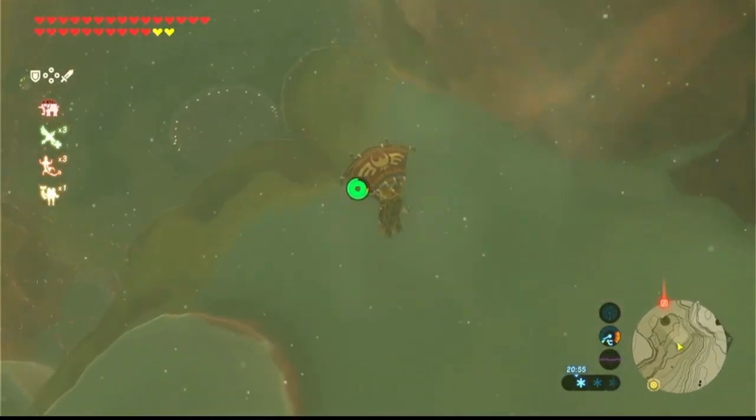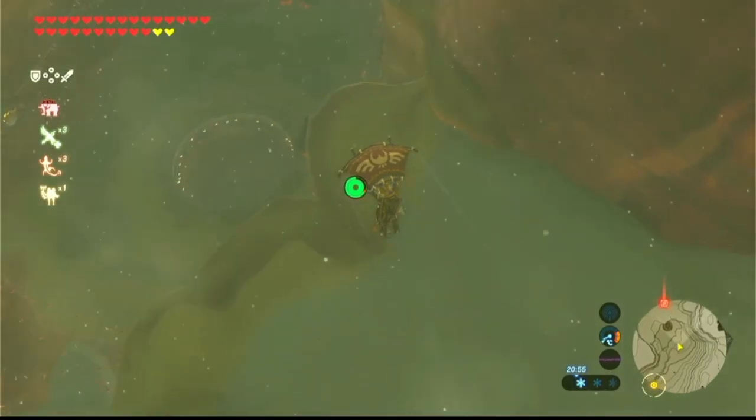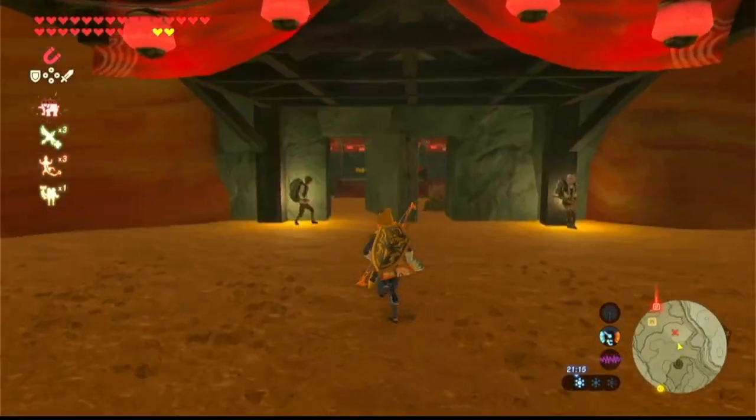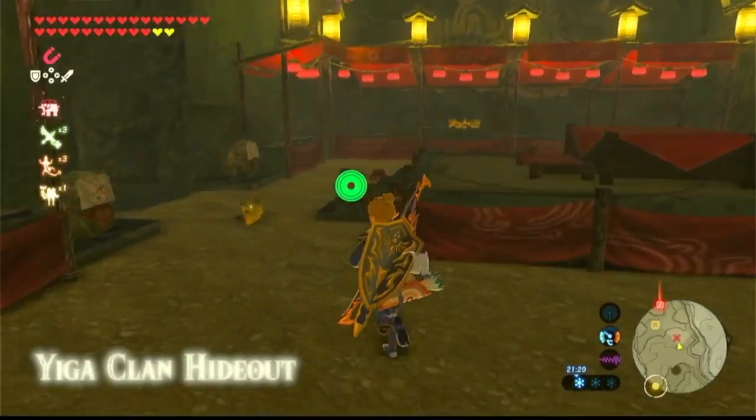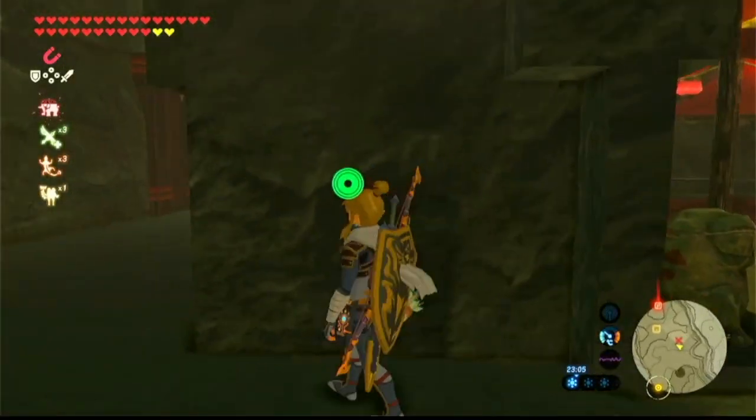Go right down to where the giant hole is. The door is still open and there are a couple of characters here. If you talk to this guy, he'll tell you that the shrine is basically on the second floor in the room where all the bananas are.